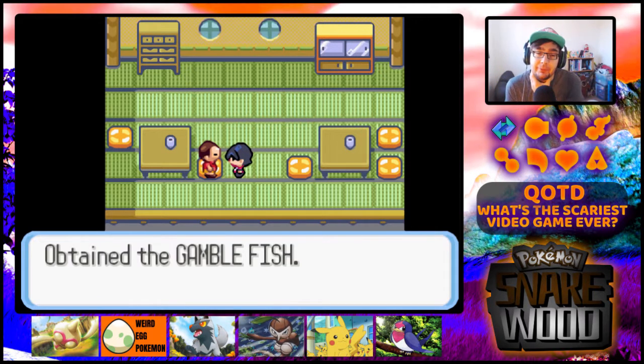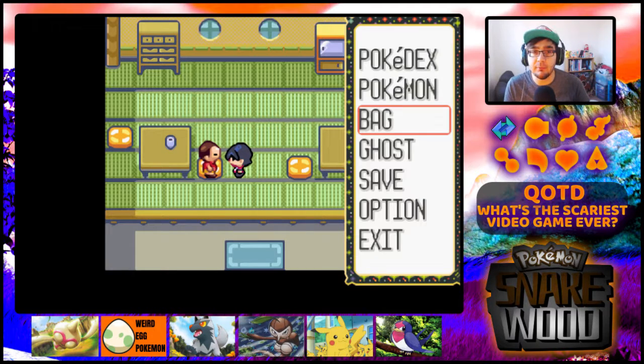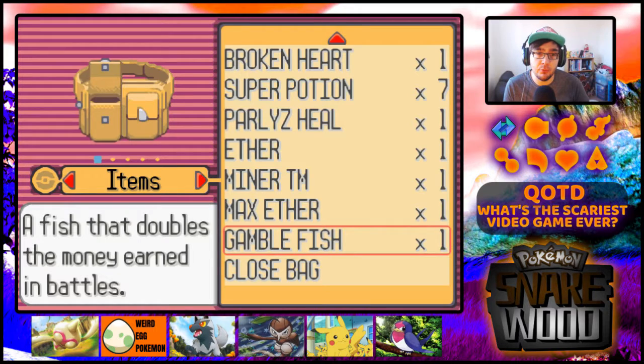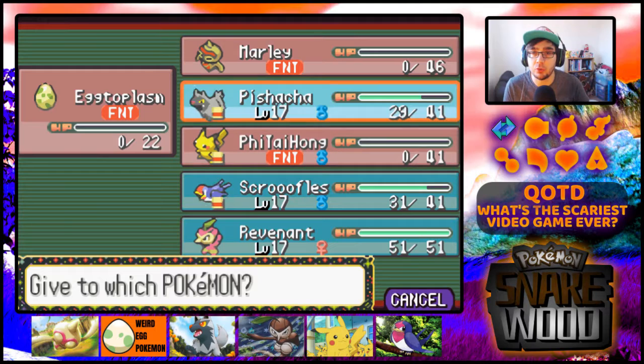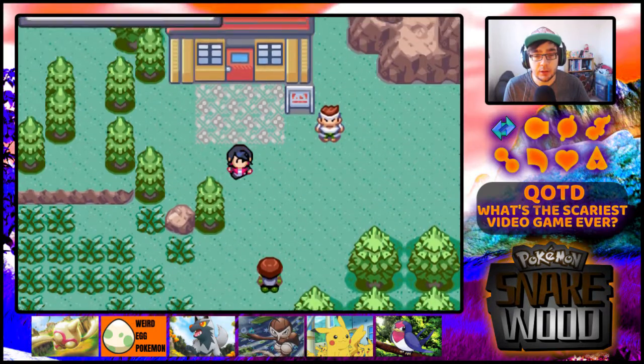This man has his brains delicately scooped out through a hole in his skull the size of a ten pence piece. Must have had a pretty small brain. You're beginning to suspect that zombies have an unusual sense of style when it comes to killing people. From Luke's corpse, we get Gamblefish - doubles the money earned in battles! Let's give that to Marley.